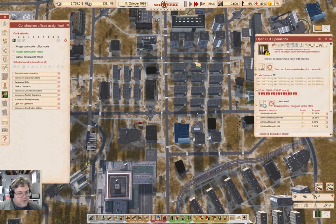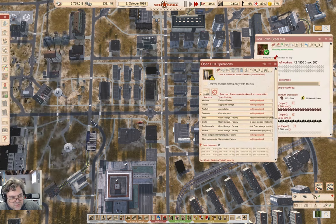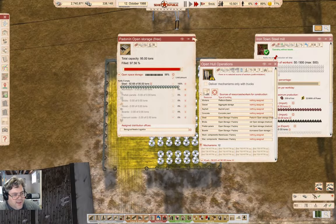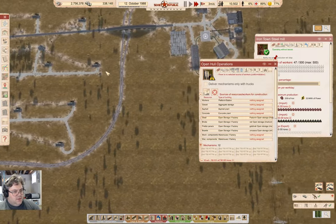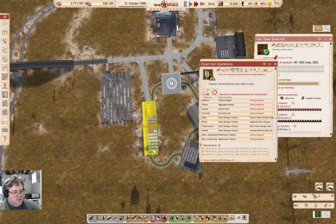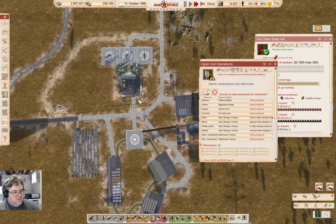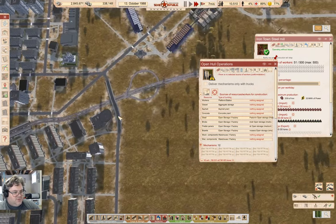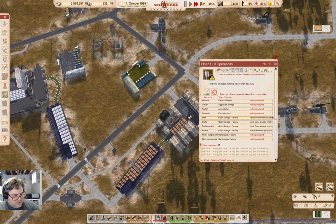In here — open hull operations. Close that. In here, our steel source is... up there. Okay, we're stowing steel there. I should probably just stick a storage in over here as well.